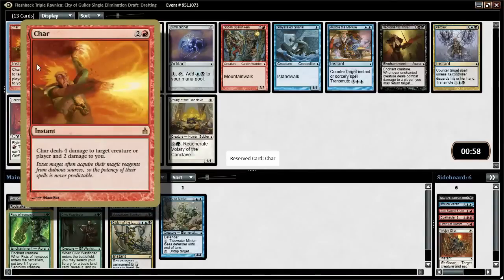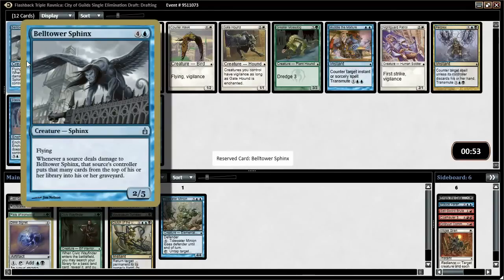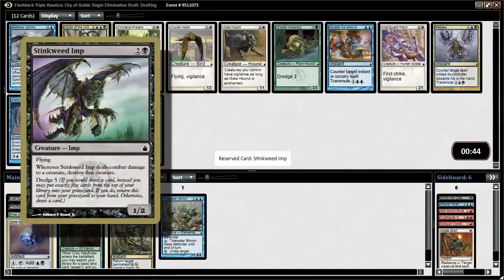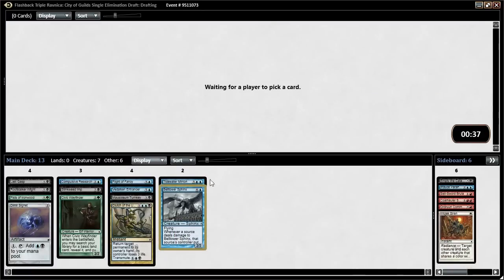Char does four damage to something, two damage to you — we're taking Dimir Signet. Another Clutch of Undercity, another Stinkweed Imp, and a Belltower Sphinx. Whenever a source deals damage to it, the source's controller puts that many cards from their library to their graveyard. Stinkweed might be better, but we'll take Belltower. It does work if we're going to mill people out. So far we only have the one Videlkin Entrancer, so maybe milling people out isn't that realistic. We're also pretty light on fixing.